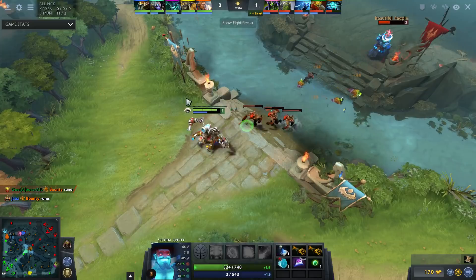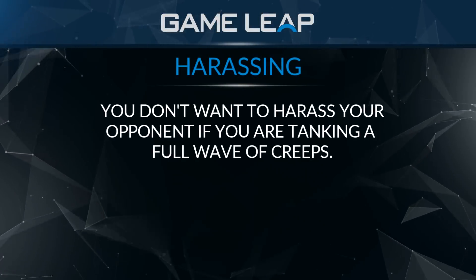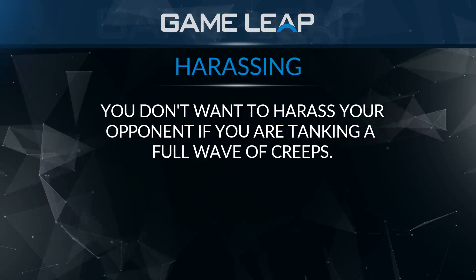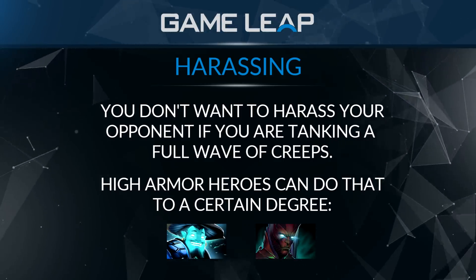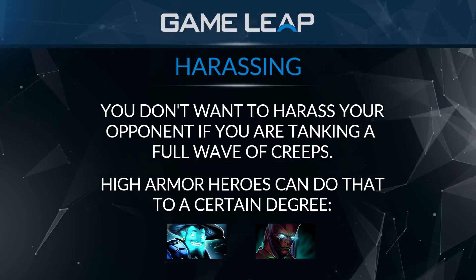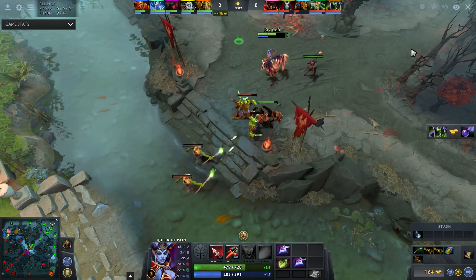If you're tanking a range creep and 3 melee creeps, you're taking almost 80 damage every attack — that's almost a second hero hitting you at all times. You almost never want to be doing that unless you're high armor, like Storm Spirit or Terrorblade. On the other side, if you have really low armor like Quas or Puck, tanking creeps is insanely bad and you're going to lose almost every trade.